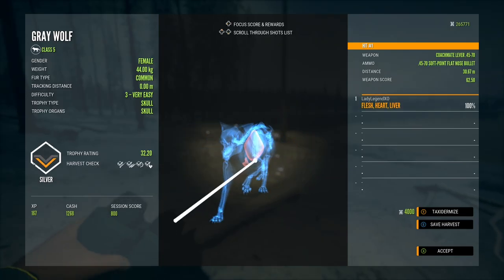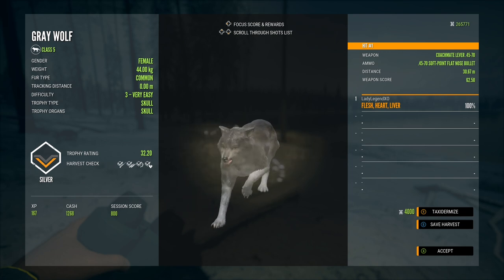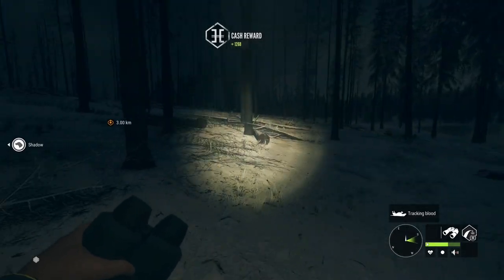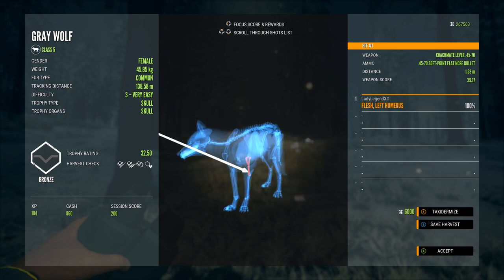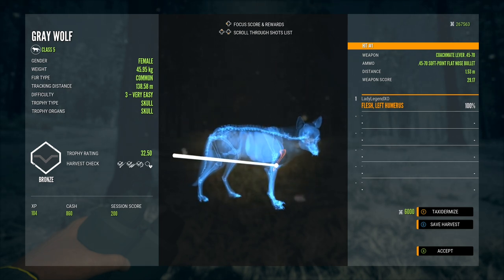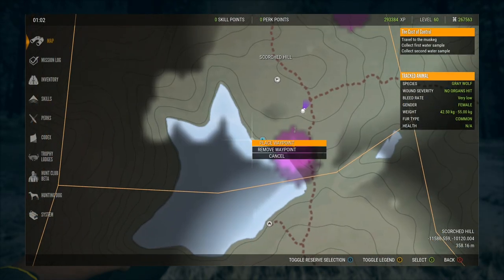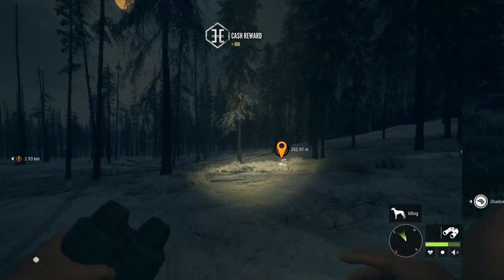Here we have a level six gold — left lung and liver at 94.79 meters. And that is a level three — a heart shot from only 30.67 meters. It penetrates the heart and grabs a lung, so it definitely has enough power especially at close range. I'm loving the .45-70 and I'm definitely going to be using it a lot more.